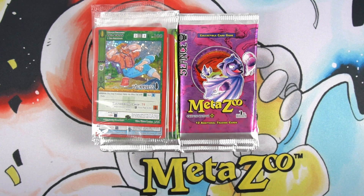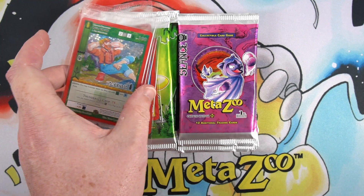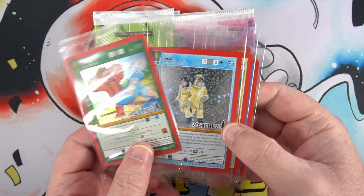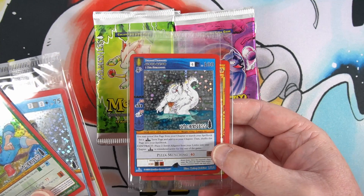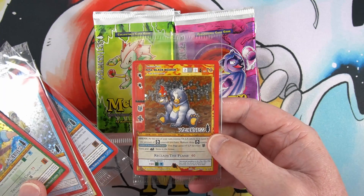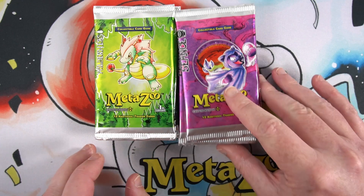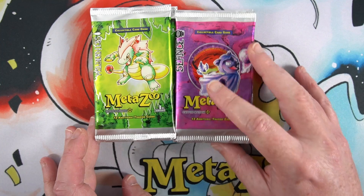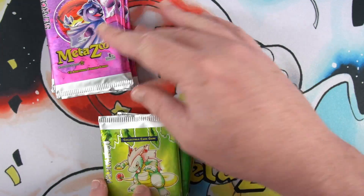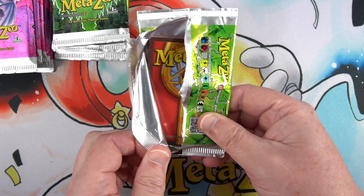Hello and welcome to another card unboxing video. This is a short video — our Fiendex arrived for Wilderness, one of each, and we've opened those. We're a little annoyed that we didn't get our Gator coin that was missing from our box, but we got coins for each of the others. We have five Wilderness Fiendex packs and also managed to get hold of five more Seance blisters. We'll leave those to last and start with the Wilderness packs to see what we can find.